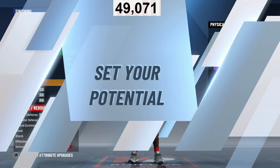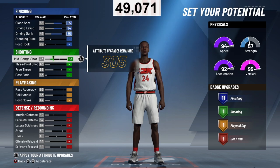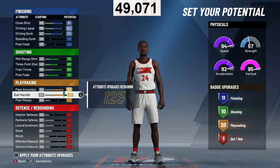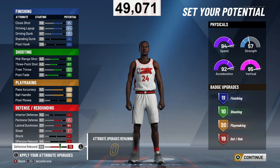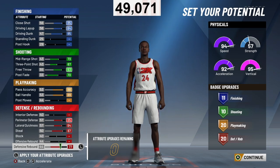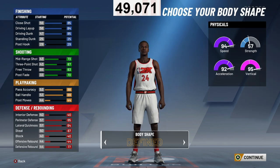The speed lets you get past any single defender. For finishing, max close shot, driving layup, and driving dunk to get 11 finishing badges. Max everything in shooting to get 10 shooting badges. For playmaking, go past 88–89 ball handling for 20 playmaking badges, and get 20 defensive badges on this build. As a legend I'll have 21 finishing, 20 shooting, 30 playmaking, and 30 defensive badges — absolutely monstrous. 2K allowed that.